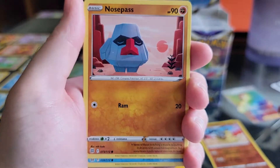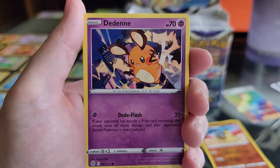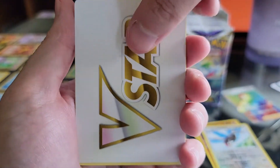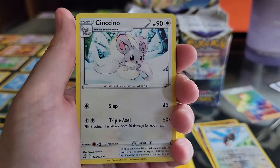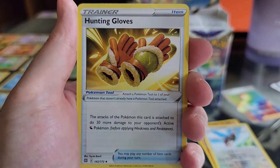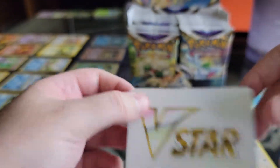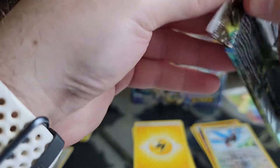Exu, Nosepass, Snorunt, Klang, Dedenne, reverse hollow Starraptor, Druddigon — oh, what is this? I don't know what that is — Sencino, Cleansing Gloves, Hunting Gloves, and the QR code. I'll have to figure out what the V-star is for these cards. I lost track, so we'll just do a few more here.